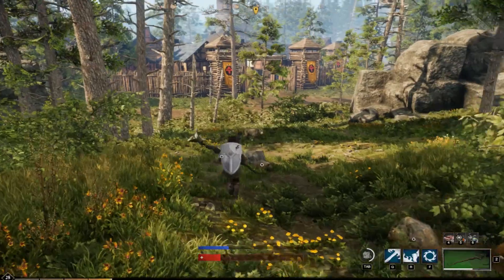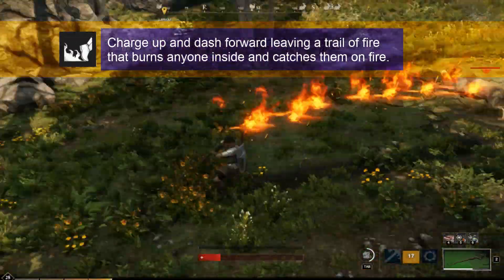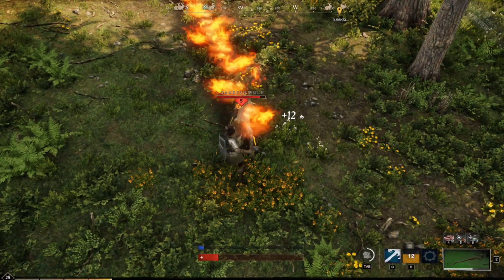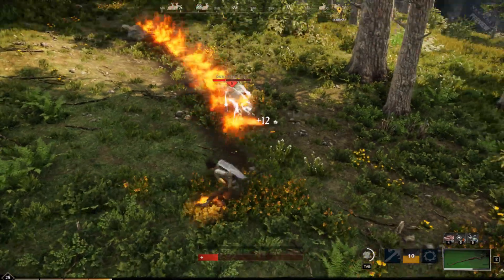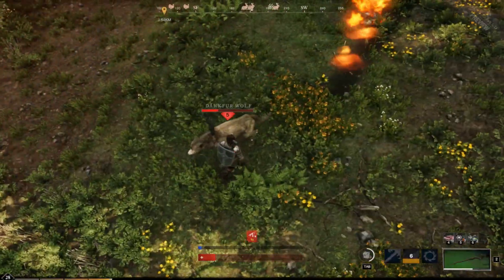Next up is the speed of light, and that leaves a burning trail of fire behind you. Anything that goes into that trail gets damaged. That's a little hard to land because you can't really run through people.